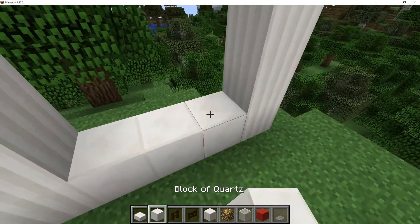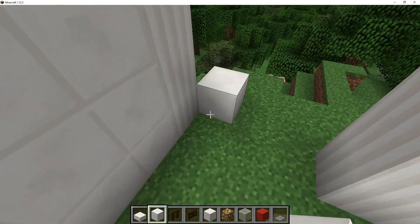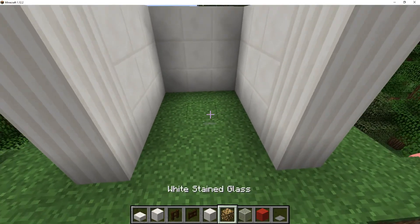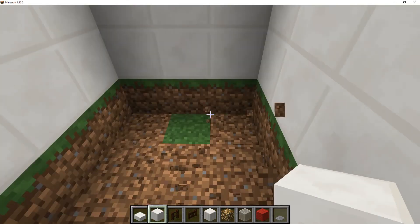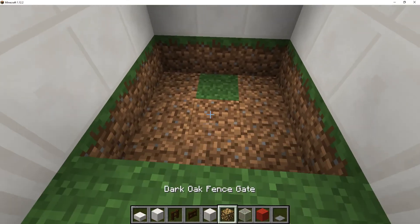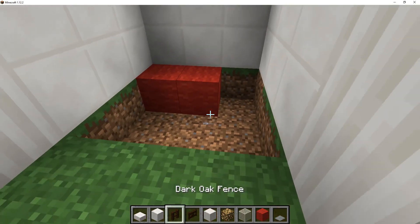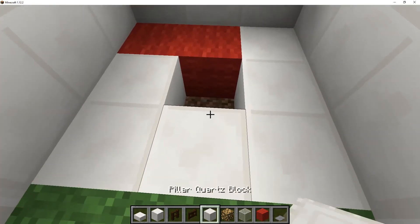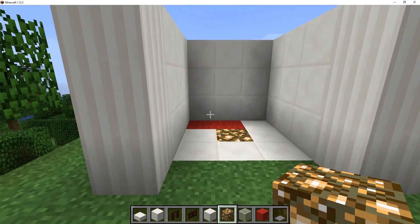You're gonna build the walls with just plain quartz. Then empty out the floor and add red wool so it has a comfortable place to rest. Fill the rest up, other than the middle, with quartz, and put a glowstone in the middle so that it lights up the whole place.